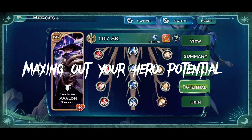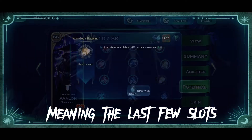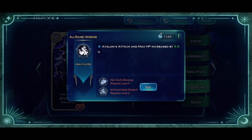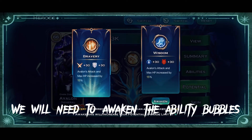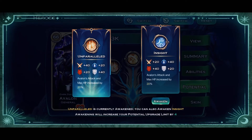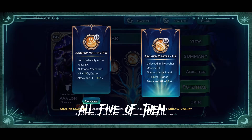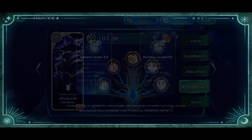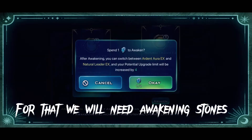Maxing out your hero potential, meaning the last few slots. We will need to awaken the ability bubbles — all 5 of them. For that, we will need awakening stones.